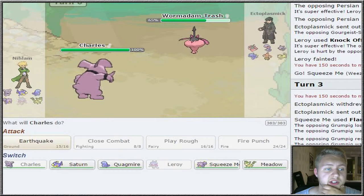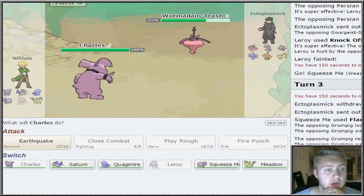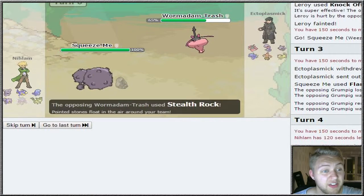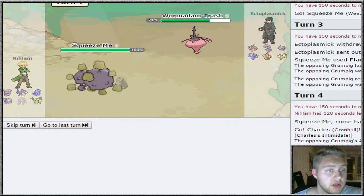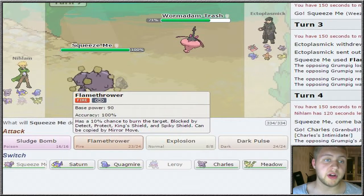It's a Bug-Steel type, I gotta swap out - I can't stay into a Steel-type Pokemon. That means I want to go into Squeeze Me. Stealth Rocks - holy shit, didn't even know we were going to get Stealth Rocks, but we can go for a Flamethrower here again.